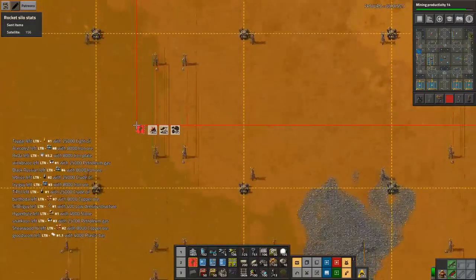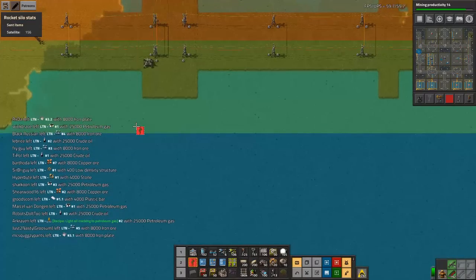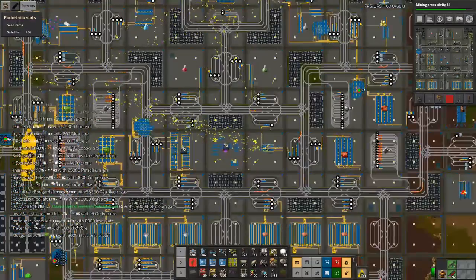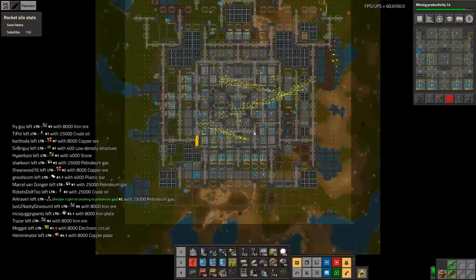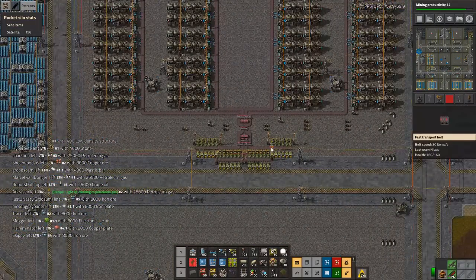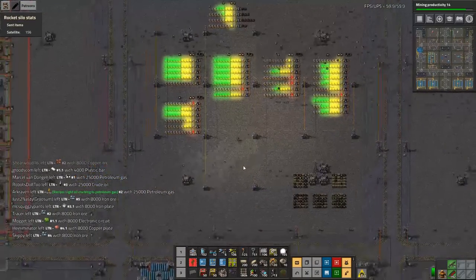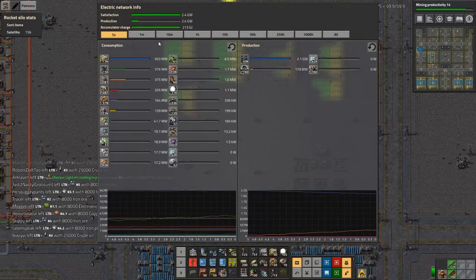We've got 25,000... 38,000 — boom, there we go — because we haven't really been cleaning out this area either. Our oil burner is actually idling, so that's good. My main concern at this point is going to be power.